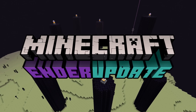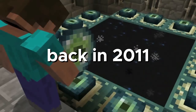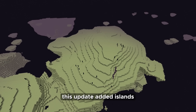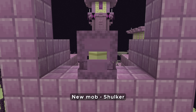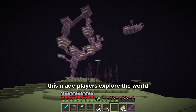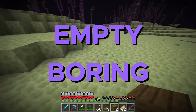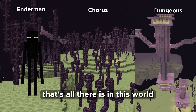This is the Ender update. The End dimension was added in the 1.0 update back in 2011 and extended in 1.9 in 2016. This update added islands outside the island of the Ender Dragon, a new dungeon, elytra, a new mob, shulker, and chorus was added. This made players explore the world even after killing the Ender Dragon. But the years went by and the End was rather empty and boring. There is nothing here but endermen, chorus, and dungeons.